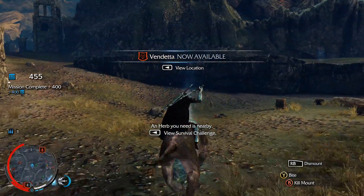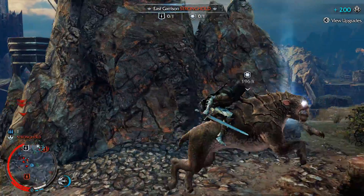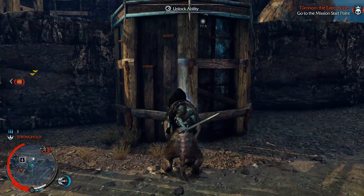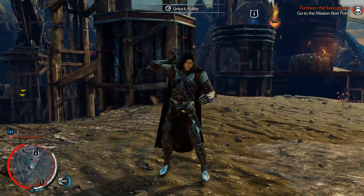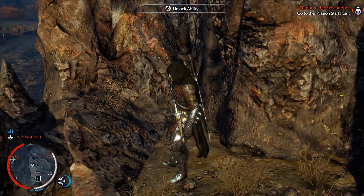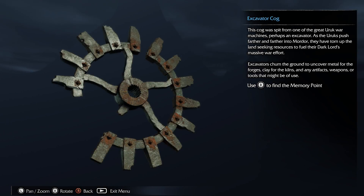Vendetta, new location. Let's get this artifact while we're still on the Kargore, and then I'm gonna drain it — there's no real need for it now. This is quite cool though. What does happen if you dismount — it just runs away. This cog was bit from one of the great orc war machines, perhaps an excavator. As the orcs push further and further into Mordor, they have torn up the land seeking resources to fuel their dark lord's massive war effort. Excavators churn the ground, uncovering metal for the forges, clay for the kilns, and any artifacts, weapons, or tools that might be of use.